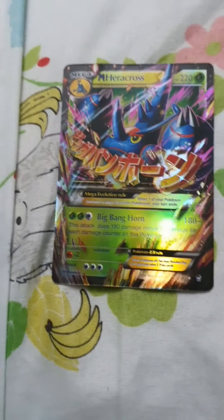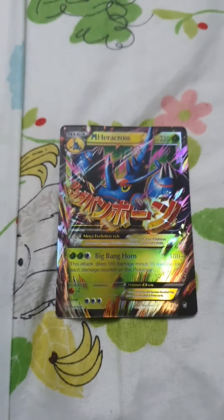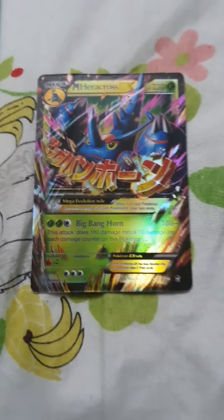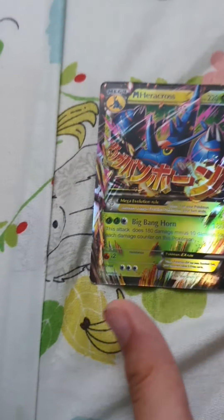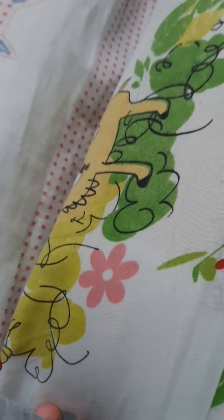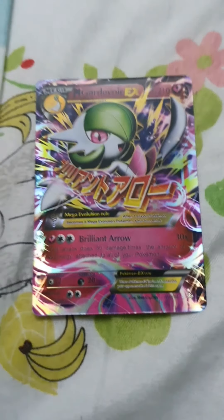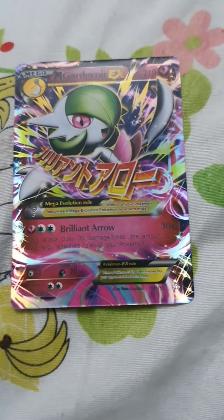This Pokemon is called Primal Kyogre — one of my favorites. It has 240 HP and 150 damage. This Pokemon is called Mega Heracross. It has 220 HP and 180 minus damage.